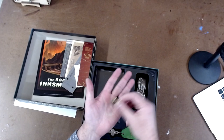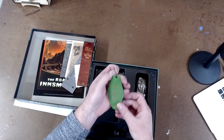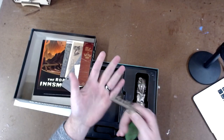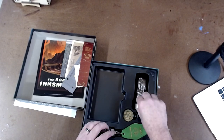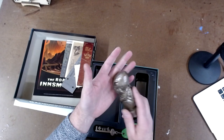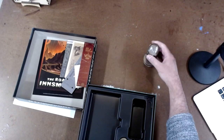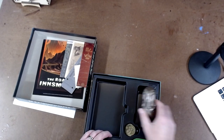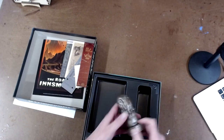You get a metal coin — yes, it is actually metal. There's some sort of key to the Gilman House Hotel; it looks copper but it's actually plastic, not metal. And then you get this little Cthulhu idol. It's plastic but it's not light — it's got a little heft to it, so it'll look good on a desk. When I'm done playing with this, that's going on a shelf.